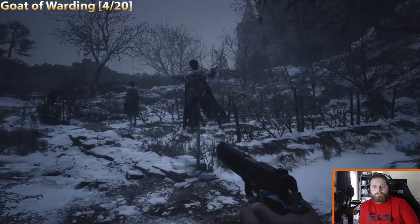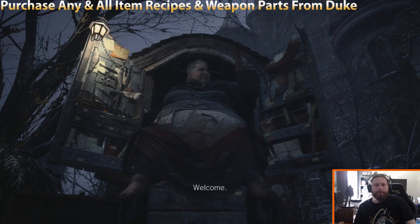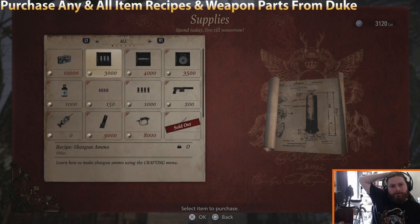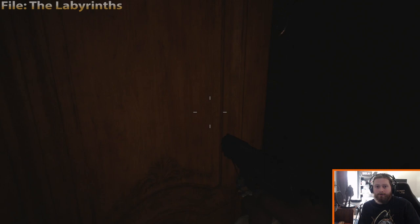Once you have access to the shop for the first time, you'll notice Duke offers craftable item recipes as well as weapon mods for different guns. We're going to need to buy all of these things for a couple of trophies — just remember to buy them from him whenever it's most convenient, there's really no rush.